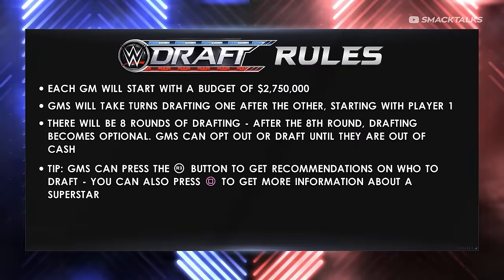Before we make our first pick, let's go over the rules for the WWE draft. Each GM will start with a budget of $2,750,000. GMs will take turns drafting one after the other starting with player 1. There will be 8 rounds of drafting; after the 8th round drafting becomes optional and GMs can opt out or draft until they're out of cash. GMs can press R3 to get recommendations on who to draft and press square to get more information about a certain superstar.